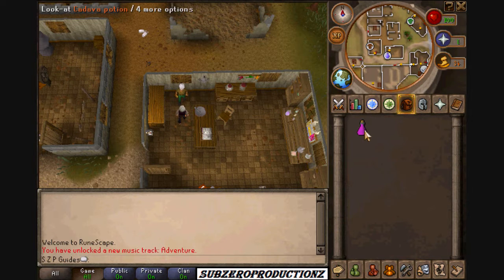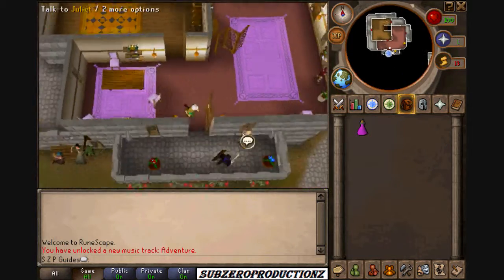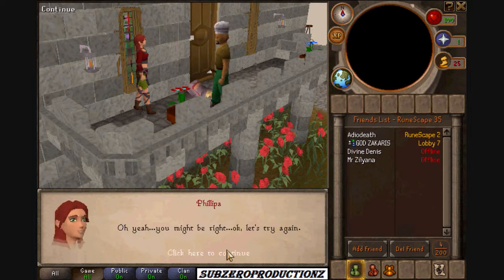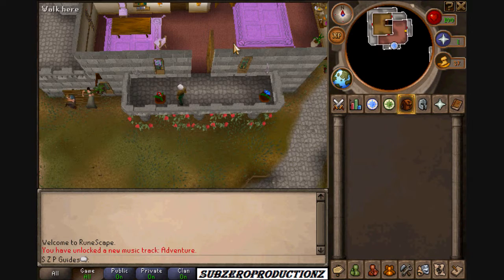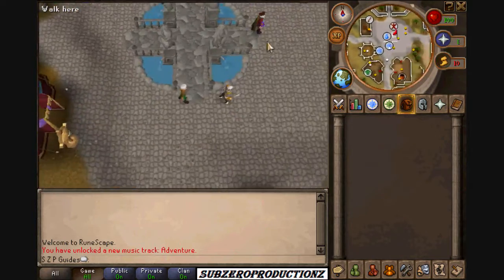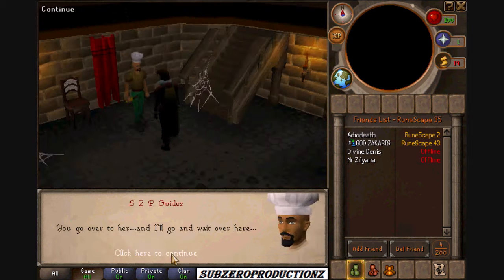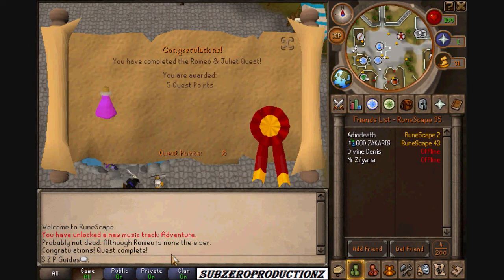Do not drink the cadaver potion — you will be knocked out for a little while. Now we take this to Juliet. Now let's go tell Romeo the bad news. Thanks for watching, bye.